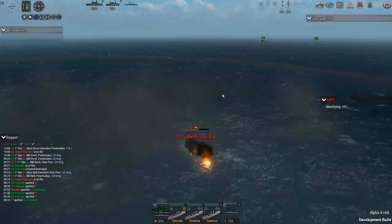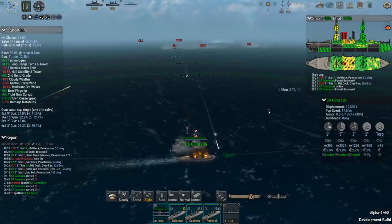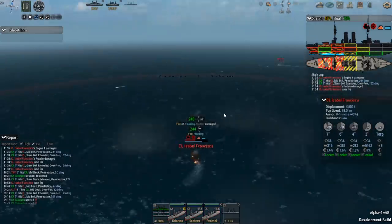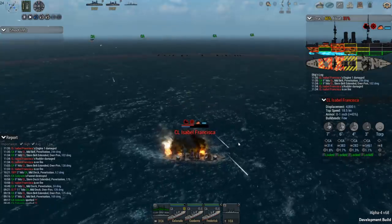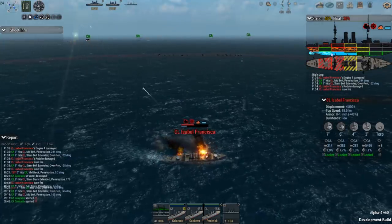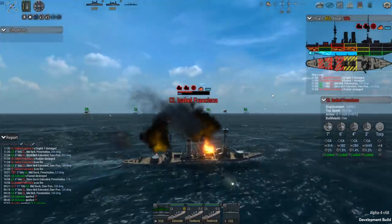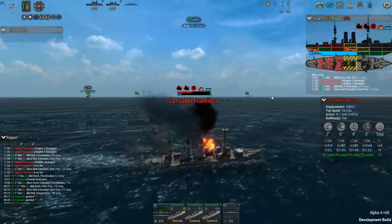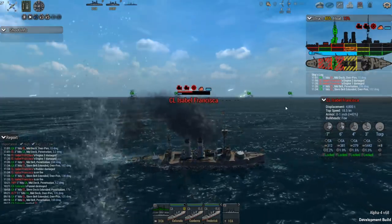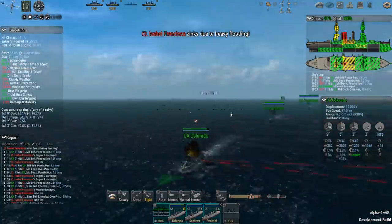He's got two rows here while we're all kind of in one line on my side. We're going to take this thing out soon - we've got flooding, it's four compartments. And there we go - we got our first sinking, one of the light cruisers.